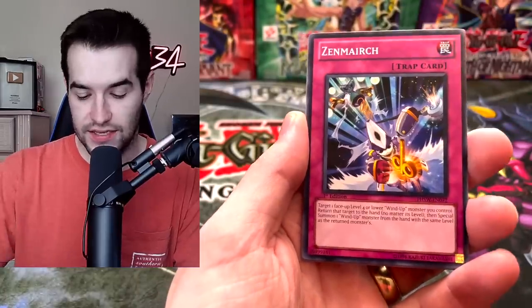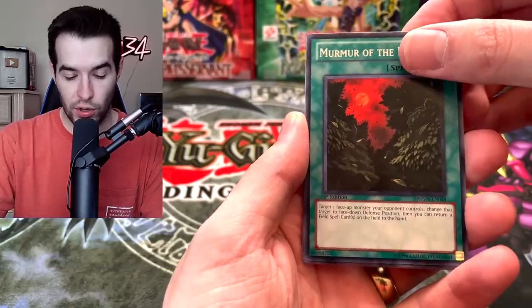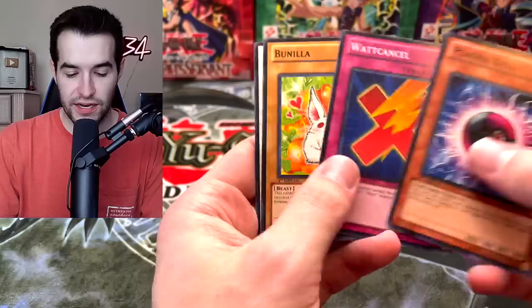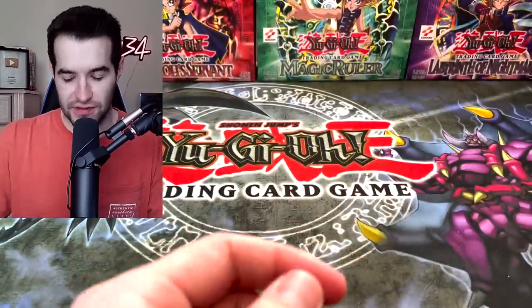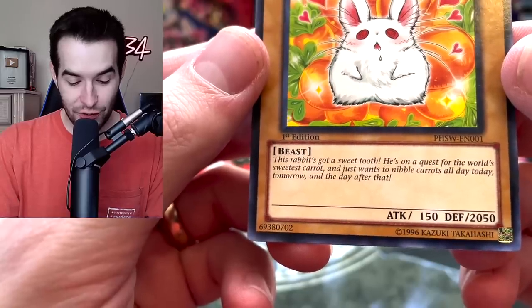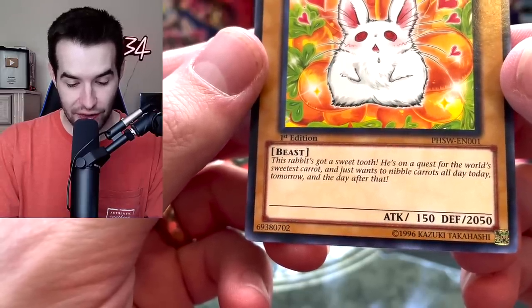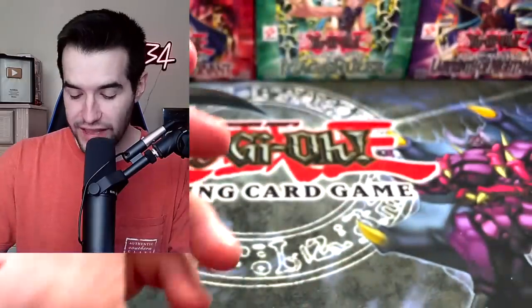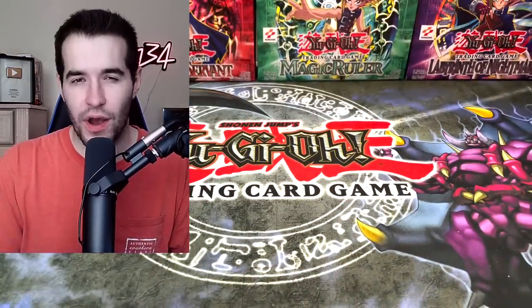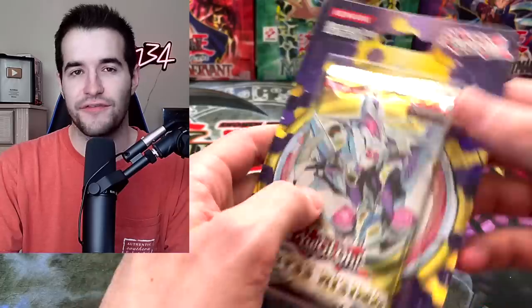Windup Warrior. Zenmaiark. Murmur of the Forest — just murmuring, murmuring, murmuring. Plasma Ball. The murmuring did not help. Vanilla. What is this flavor text? We've got to read this — 'This rabbit's got a sweet tooth. He's on a quest for the world's sweetest carrot and just wants to nibble carrots all day today, tomorrow, and the day after that.' This is a real card, ladies and gentlemen. 2050 defense. Can someone explain to me why he has 2050 defense? All he does is eat carrots. I don't really understand how he's defending himself here.